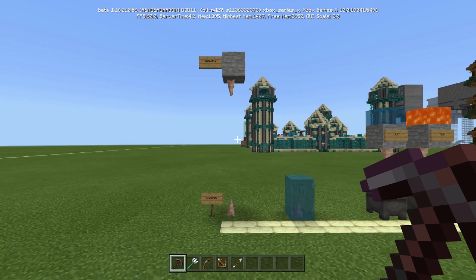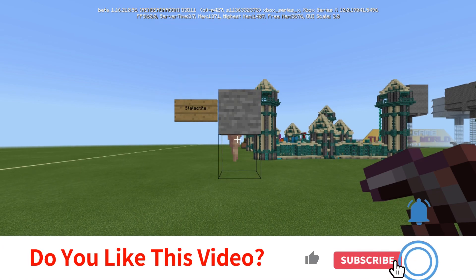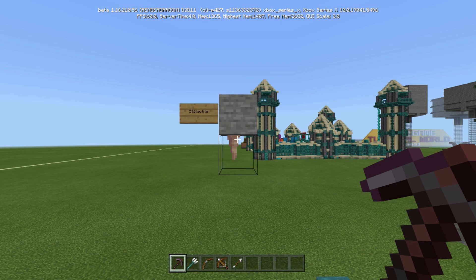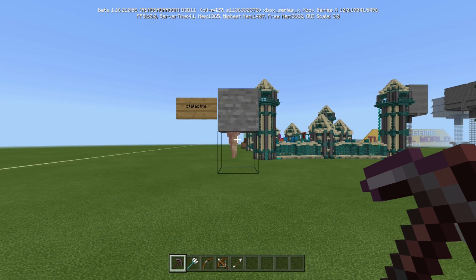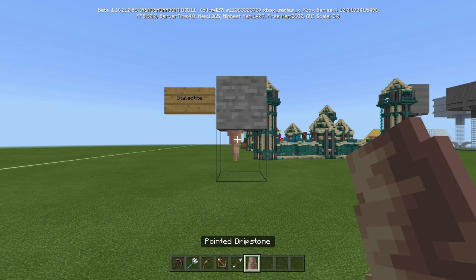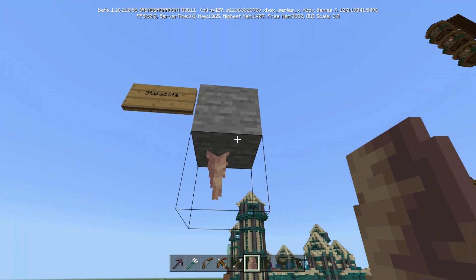Let's talk about pointed dripstone. This is pointed dripstone — you will find it in dripstone caves, which as of right now in Bedrock Edition is not something that we have, but when it's fully implemented they will be in dripstone caves. There's actually a dripstone block too, but we don't have that at the moment. When you put a pointed dripstone underneath a block, hanging down...